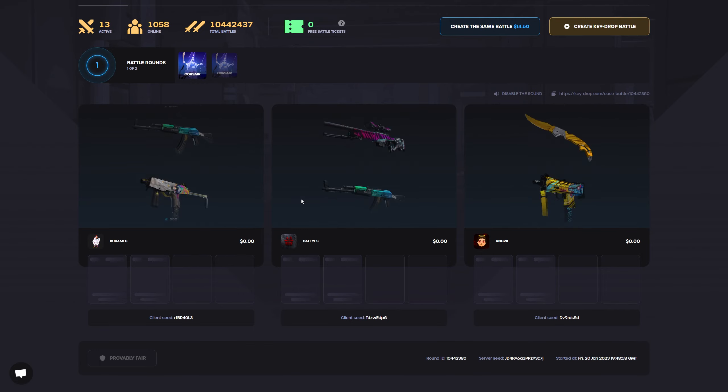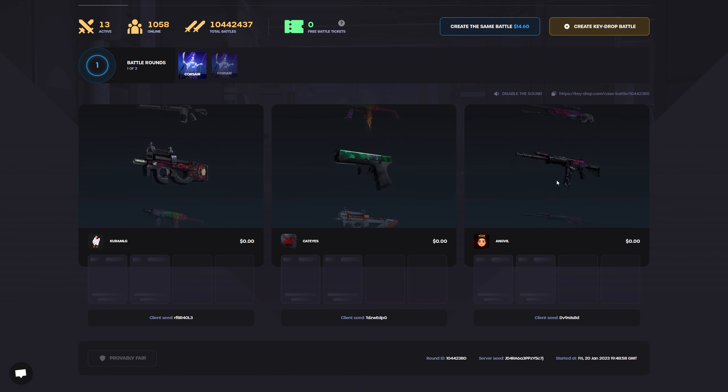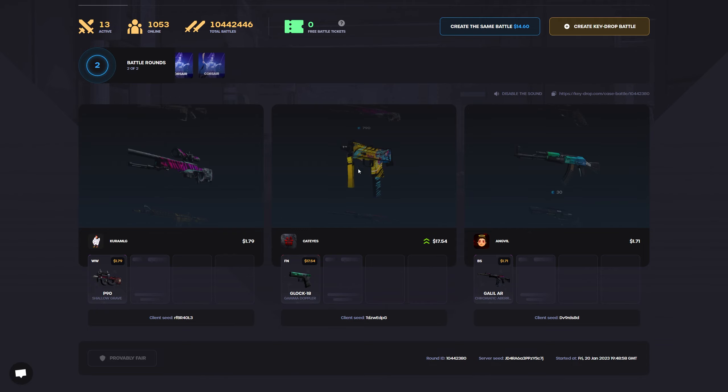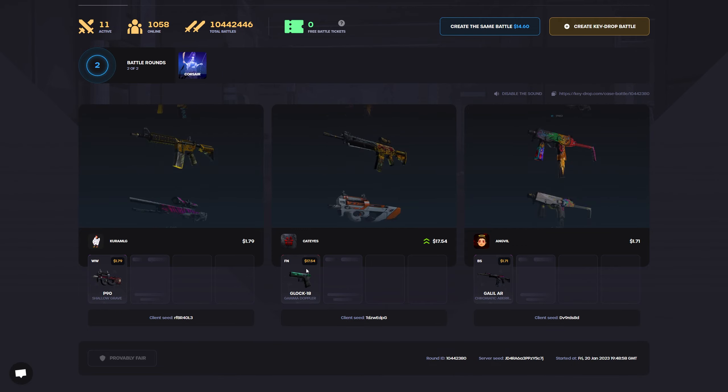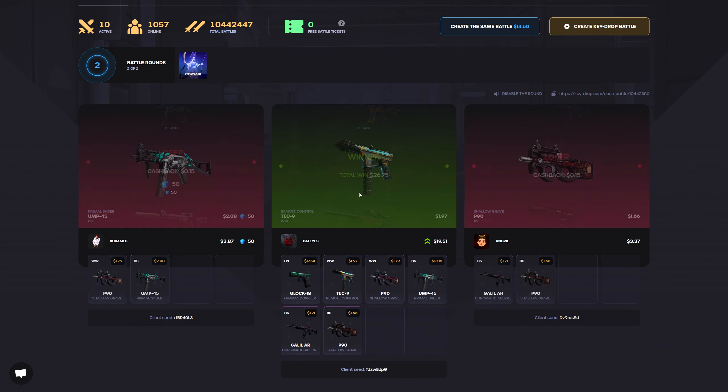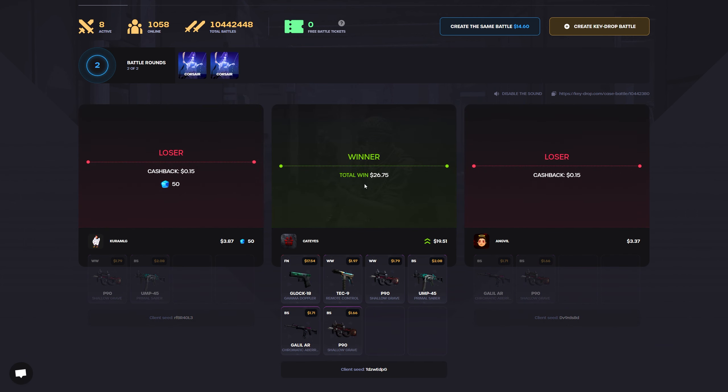Let's see... bring the Galil, the Galil — oh my god, this guy pulled the Factory New Glock. GG! $26 dollars from $14 — good on you man, good on you.